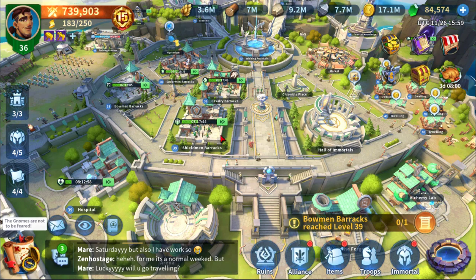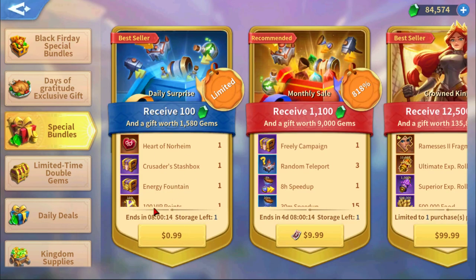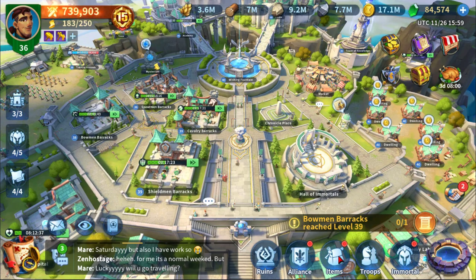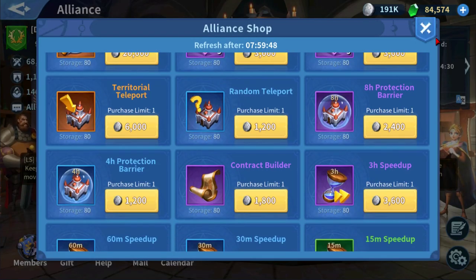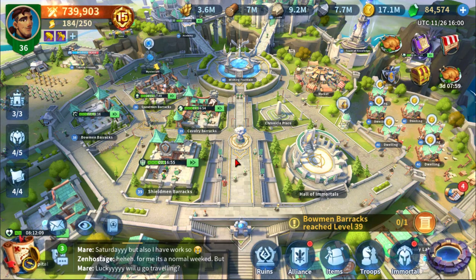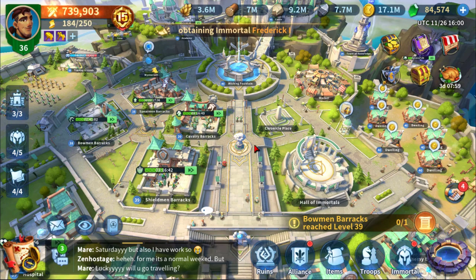If you decide you don't mind spending a few dollars, my recommendation would be getting the head start bundle, which unlocks a permanent second builder. It's a $5 pack and will unlock a second building queue. You can also use contract builders — you'll get these as you progress and can purchase them from the alliance shop for 1,800 alliance credits. That gives you up to three building queues at max. Even if you only ever spend $5, I still think it's the most important thing to spend your first $5 on.